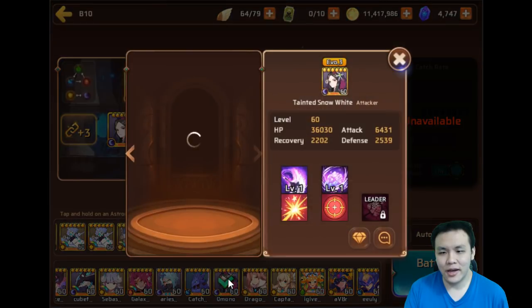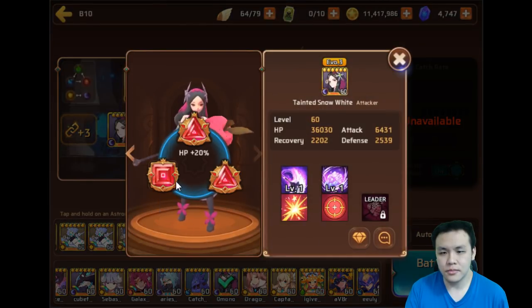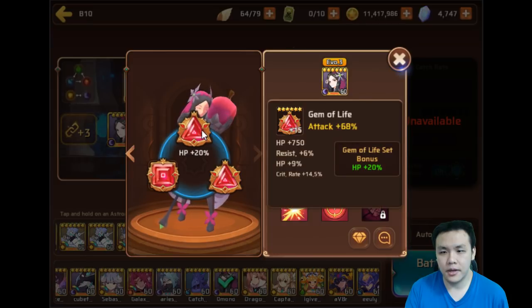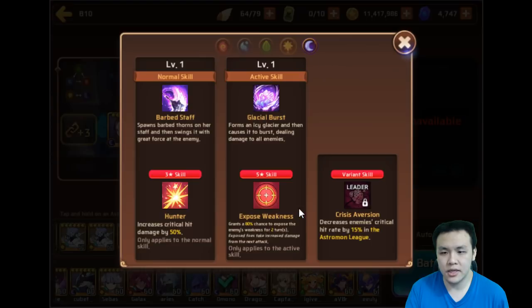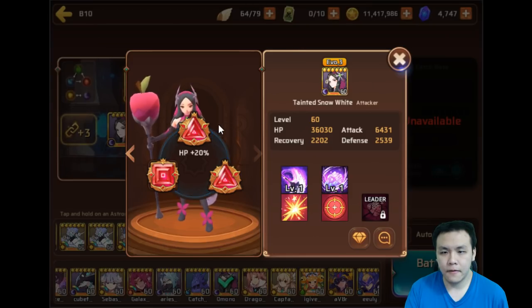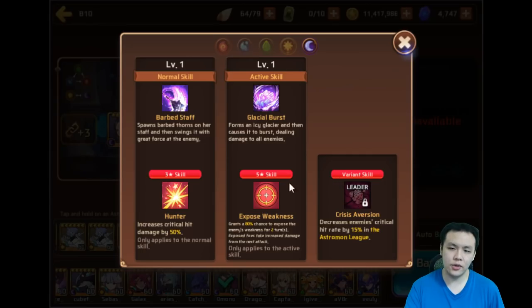During the last event I wasn't able to get one at all, so I don't have a dark snow white to raise. He has her completely gemmed, six-star, evil three and everything. She's currently on a life set but with attack and crit damage. She's a dark monster and she has hunter on her first skill — a 50% hunter — which makes her hit really really hard.